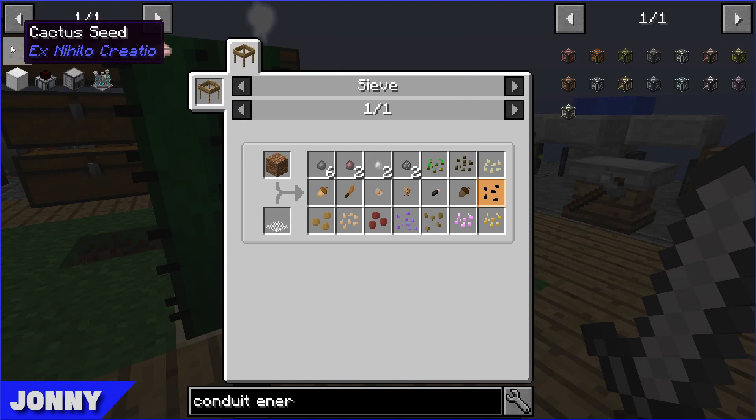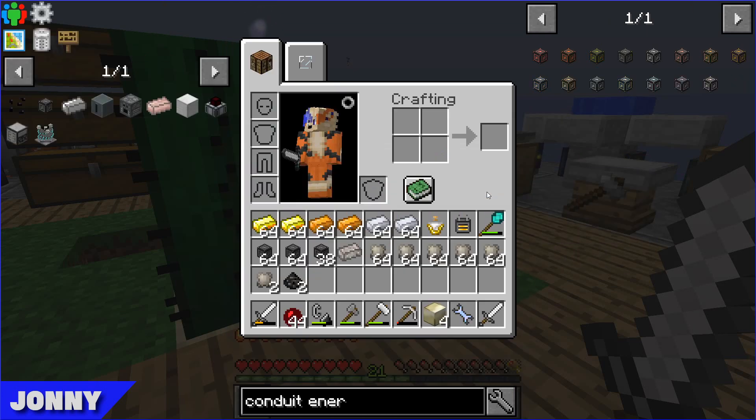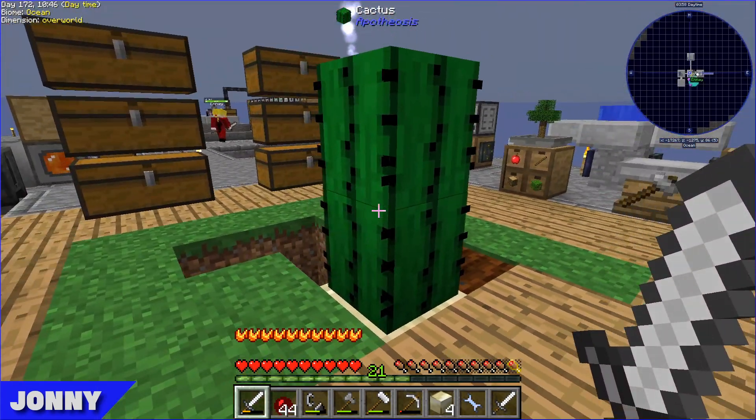So I was looking at the wrong cactus seeds. You can actually get cactus seeds from sifting - we put loaded dirt through our sieves, and we got some cactus seeds, and we have cactus! I'm not going to do anything with it just now, but we do have that now.